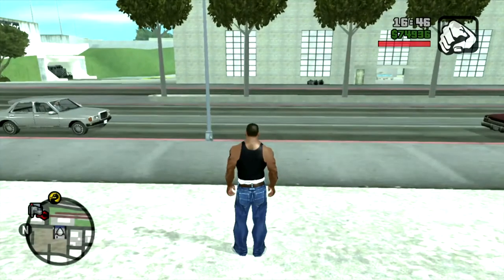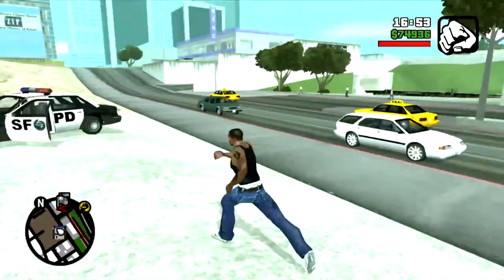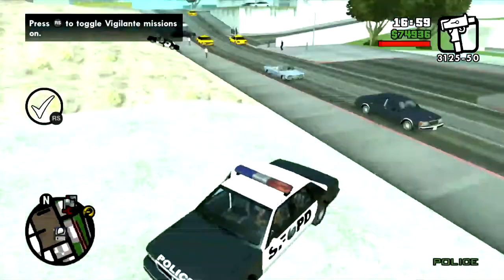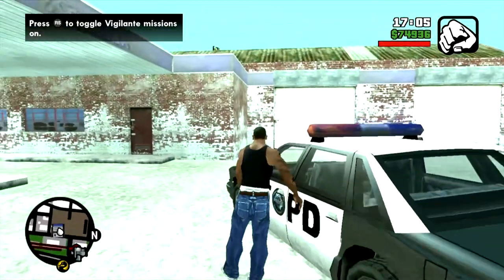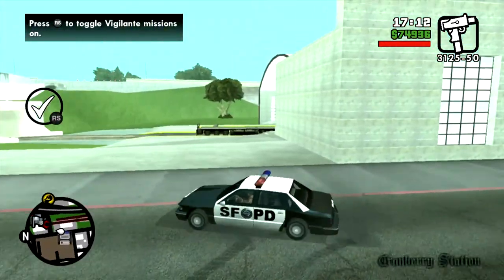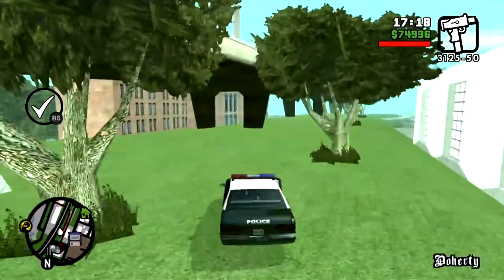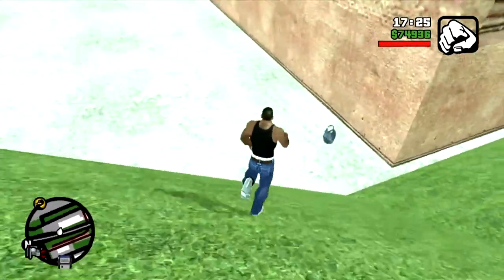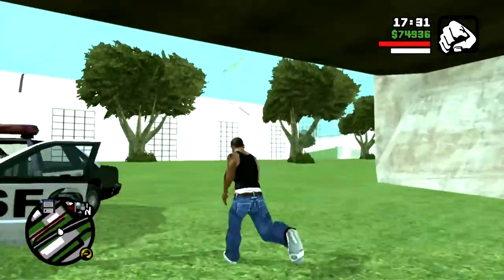Something interesting happened between the introduction and now. I'm going to explain how to do car exporting. I had to save the game and start kind of fresh. As you can see, CJ doesn't have any body armor — he lost it due to a battle with the police. So I'm going to get some body armor for CJ before I get into stealing and exporting the stolen vehicles. You can make some really good cash real quickly.